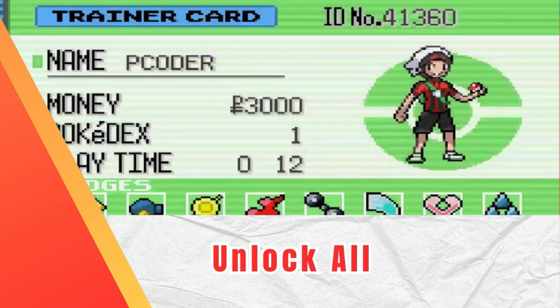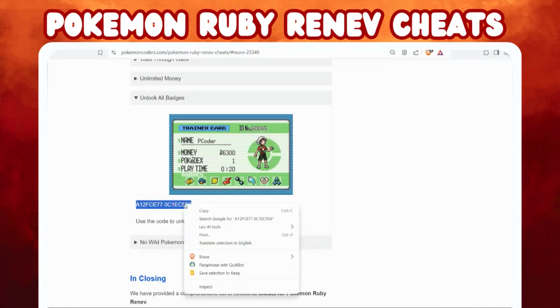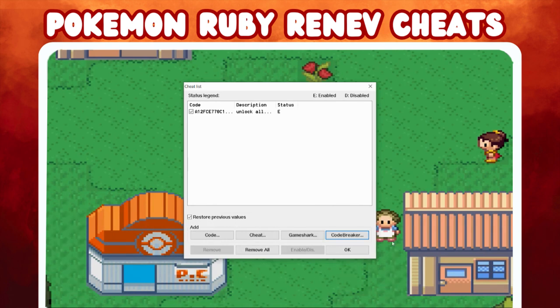Unlock All Badges cheat. Ready to fast-track your Pokemon journey and unlock every gym badge without the grind? With the Unlock All Badges cheat, you can become the ultimate Pokemon champion in no time.